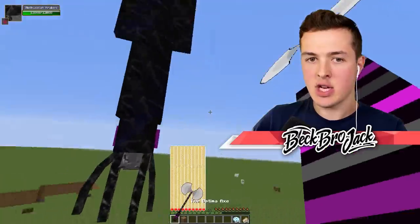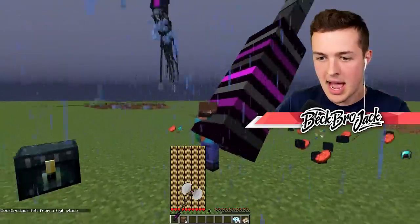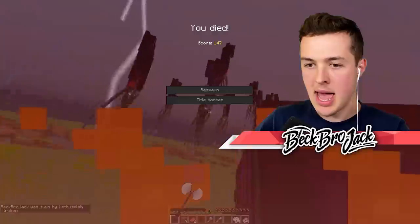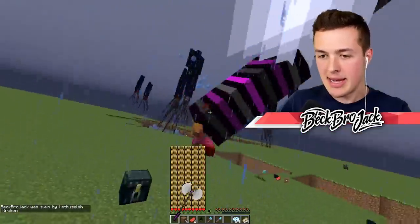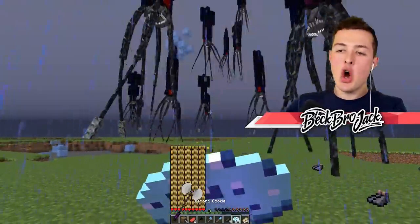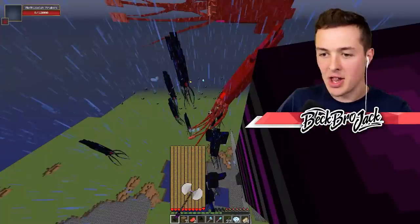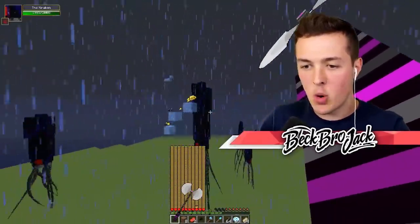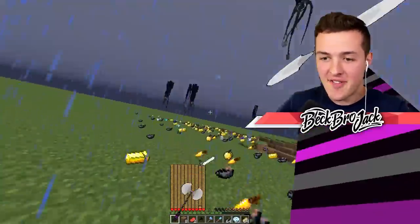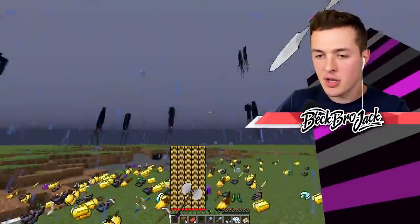The next one we have is a 12,000 health kraken. It also summons tiny little baby krakens which have a ton of health too. I'm getting a little bit nervous that I actually might have overestimated — I overestimated myself. I'm slicing, I'm dicing, we're doing some things. I need to eat my diamond cookies — that's why I'm dying. Now everybody's gonna die. You are all gonna be turned into calamari stew. I completely forgot that these weapons will just teleport you back to the top if you fall. The only thing I wish they gave you was the ability to fly — if I was able to fly right now I would be so overpowered.